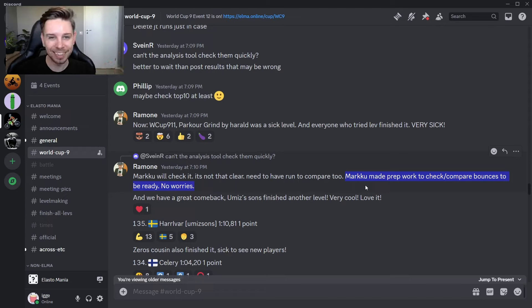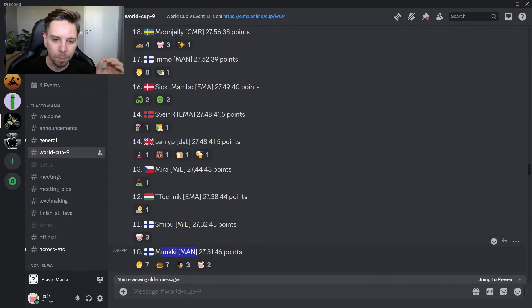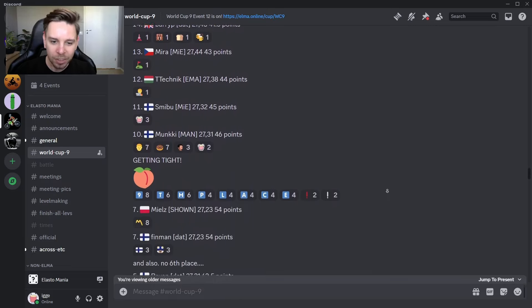Normally this is not a problem at all in Elastomania, but there are a few levels and certain places like in this level where you can tend to get strong bounces. Since Smibu is in the results, we can assume his bounce is legit. And Munkie still beats Smibu by one hundredth of a second to claim 10th place anyway.